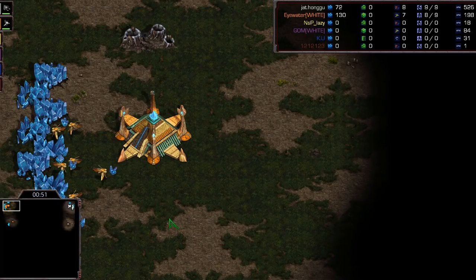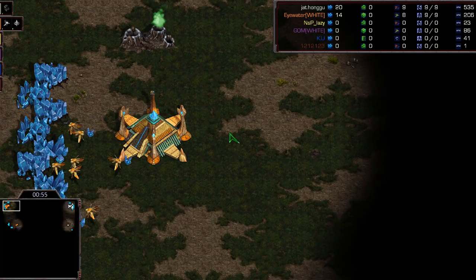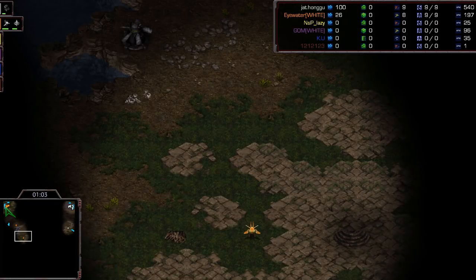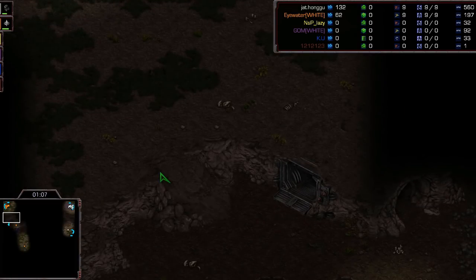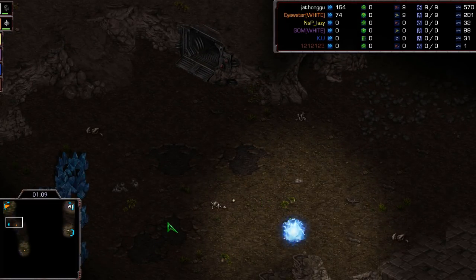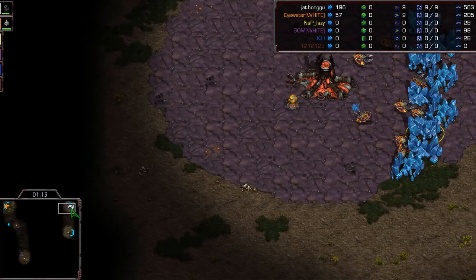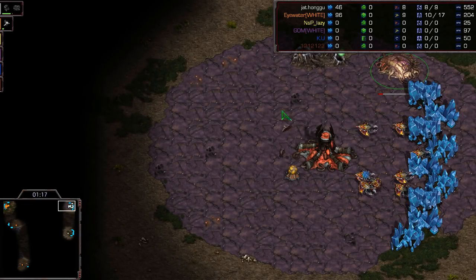ZVP here between two incredible players - Larva and Shuttle. Shuttle is at 200 APM, Larva at 530 APM. That is Zerg versus Protoss in a nutshell: you don't need very much APM to play Protoss, but you do need to know how to wall off, what compositions to do. Your units are kind of slow, so you have to deal with that, and you need to know how to map position.